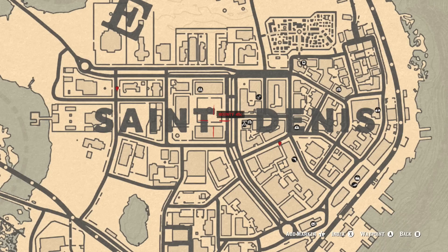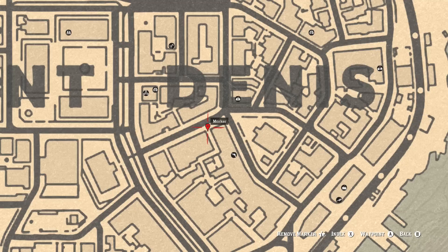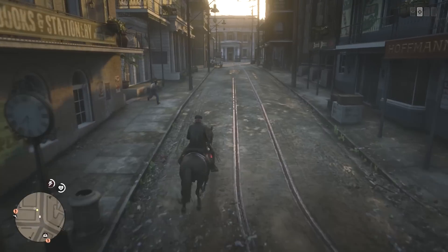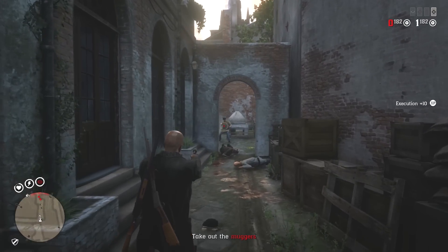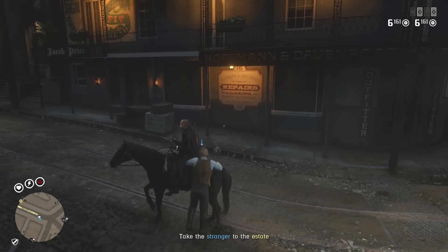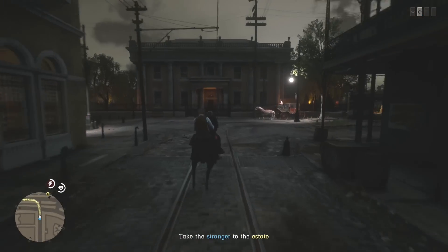The dynamic events around Saint Denis are the most reliable. The first one I go to is just around the corner from the gunsmith. A stranger will stop you and say they need help — it's actually someone down the alleyway being beaten up by six or seven guys. You have to kill all those people and save that person.